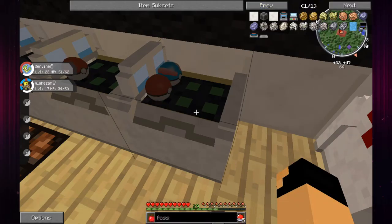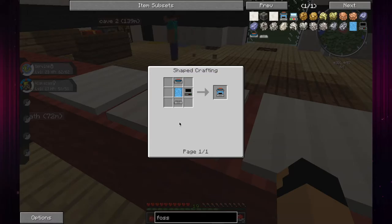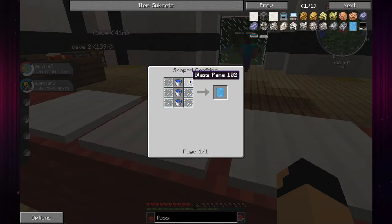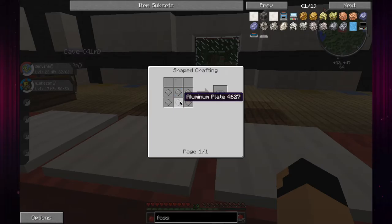But today what we're gonna do - we got some Pokeballs just in case we see something cool, but we are going to make the fossil machine. For that we need the fossil machine top, which needs a piece of redstone and some aluminum. We need the fossil machine tank which is just glass panes and water buckets, which I have the water buckets. We need the fossil machine bottom which is just aluminum.